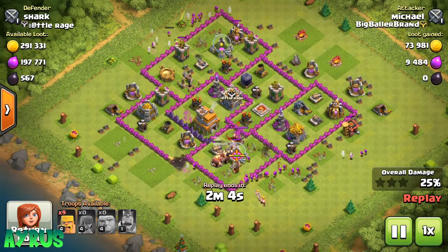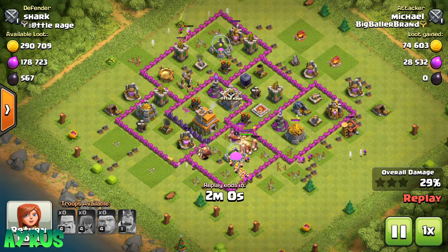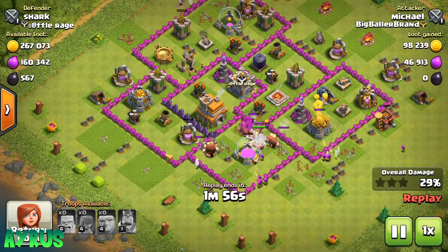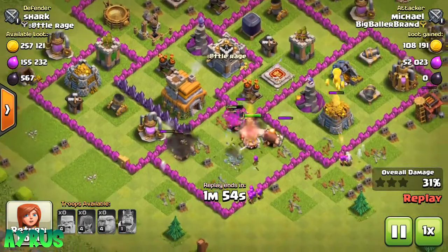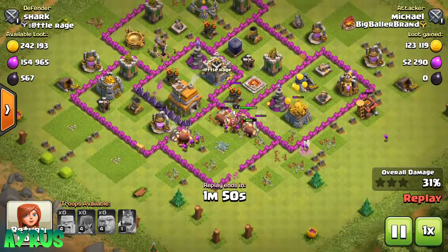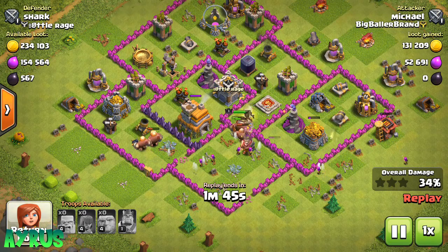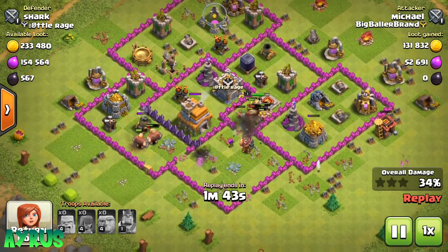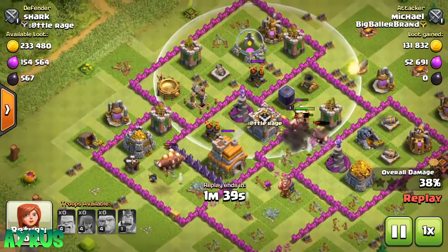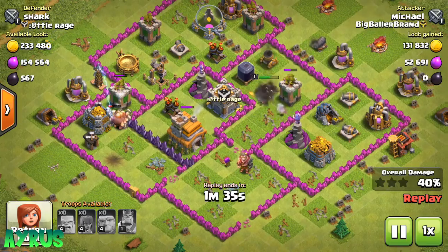The Giants are going in. He has a couple of Barbarians and he's going to drop all of them right now. 29% — doing pretty good. The Giants are going to go for the Mortar. Oh my god — the Archers and Barbarians pretty much took down my King. My King is down, he's no longer going to defend. The Archers and Barbarians are pretty much working up the sides.